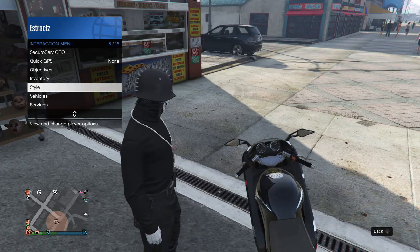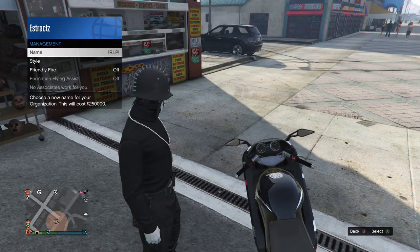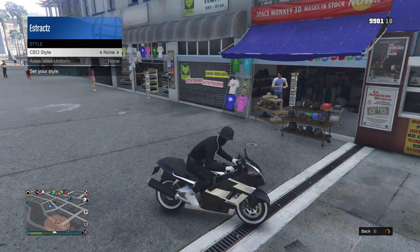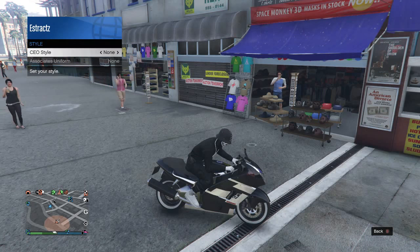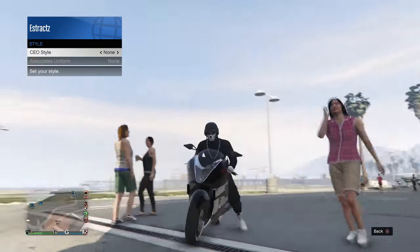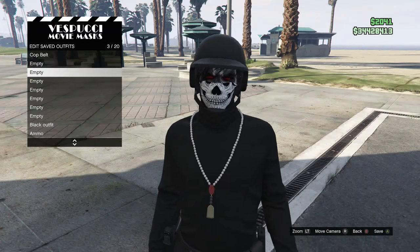After you do that, pull up your Interaction Menu, go to CEO, go to Management, hit Style, then get on your bike. Whenever your character gets into the animation of putting on the black bulletproof helmet, you want to switch back to None — which is your original outfit. So I'm going to hit right, and as soon as my character is about to put on the black bulletproof helmet I'm going to switch back. And as you can see, my helmet and mask are now together, so now I can save this.